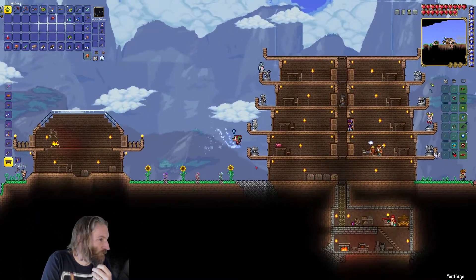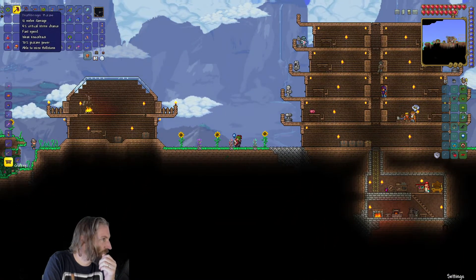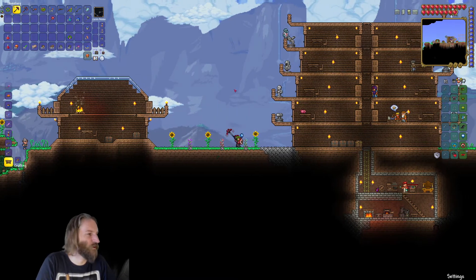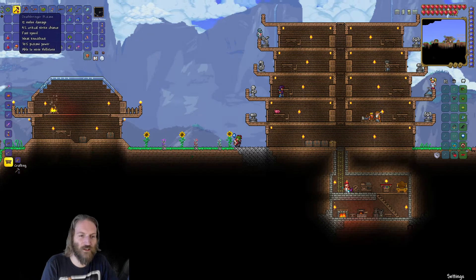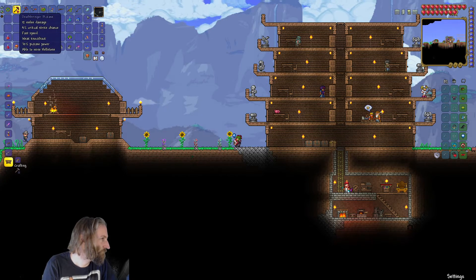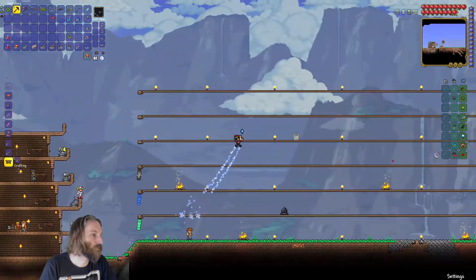But for the meantime, we've also got this brand new pickaxe — it's called the Deathbringer Pickaxe, which has got a pickaxe strength of 70 or something. So Arthur thinks that's enough to finally go and deal with desert fossils. And also, it says able to mine hellstone, which is about the equivalent to the desert fossils, really.